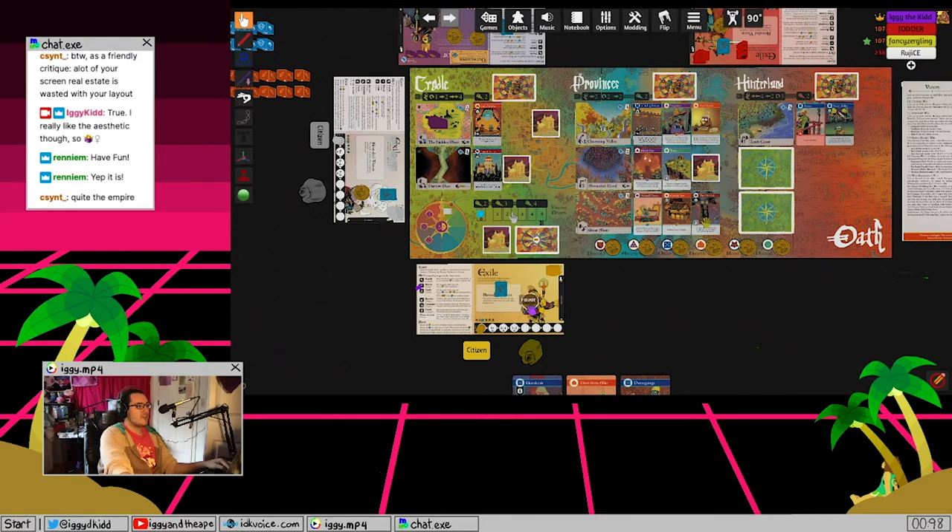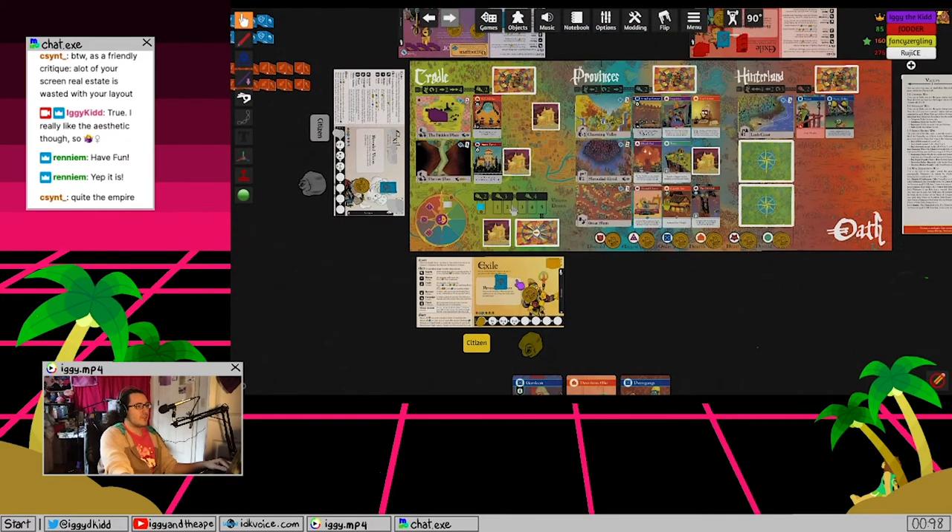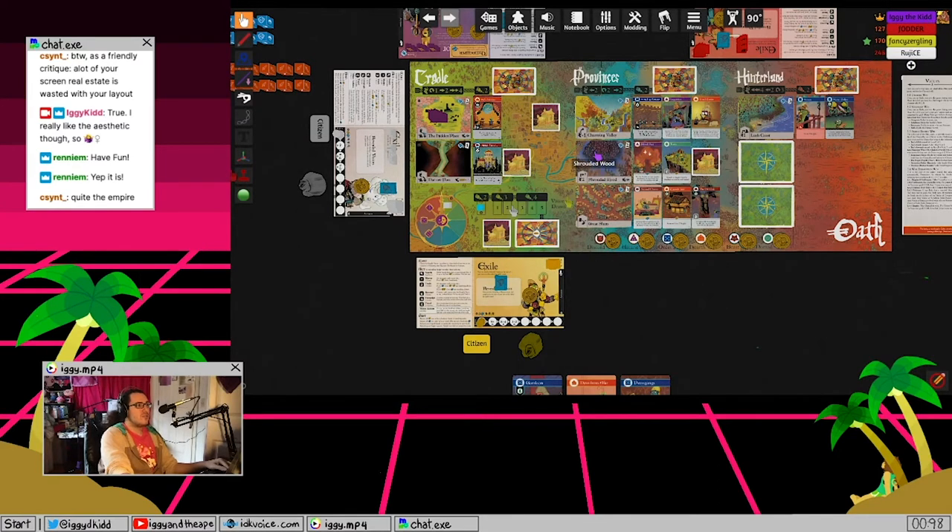Muster is how you get more warbands, since you can only use the ones on your board for campaigning. To muster, place one favor from your board onto a Denison card at your site, and you get two warbands from your bag onto your board. Generally you can only place one thing on a Denison card - either a secret or a favor - so if it already has one, you can't add more.